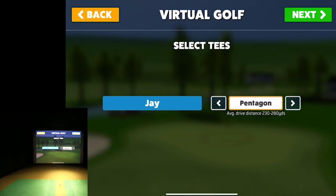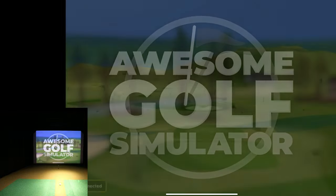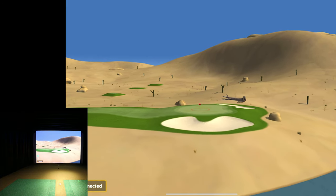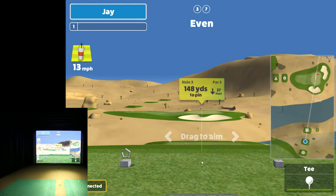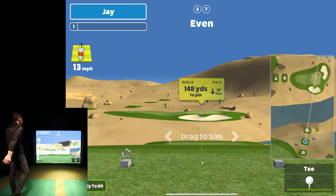We're going to do Pentagon — if you drive the ball up to about 280 yards, tips are available as well. There's a cool little flyover. Check out this par three — I figured it would be a great hole to demonstrate. The wind is crazy: 13 miles per hour right in the headwind.